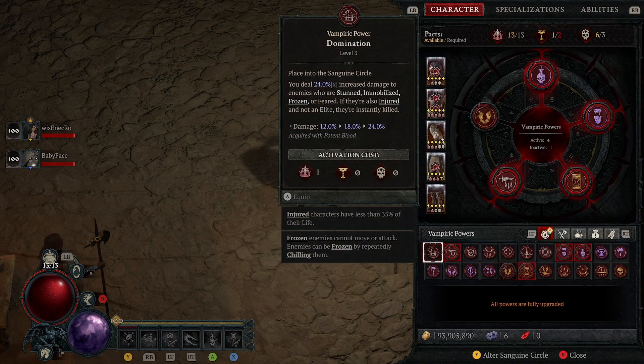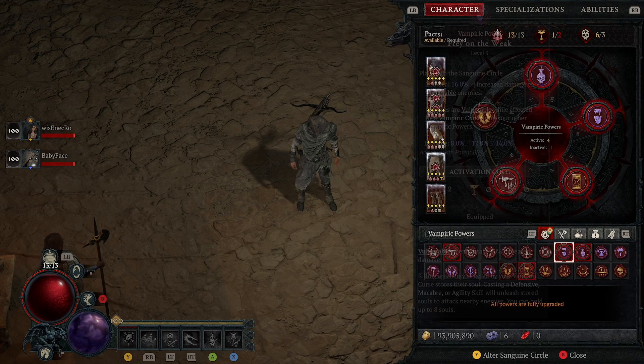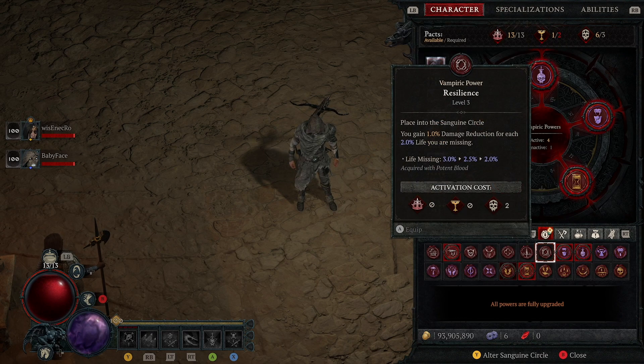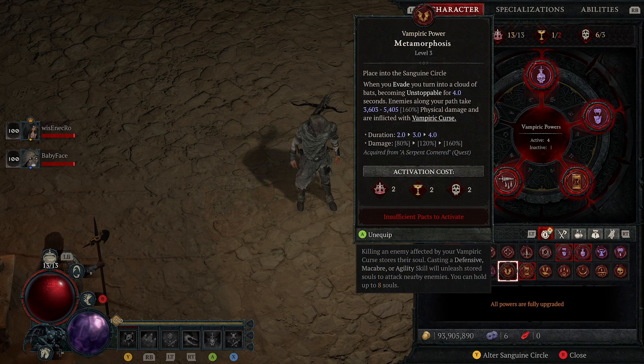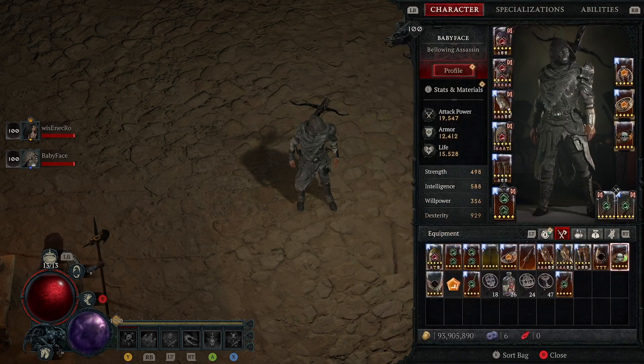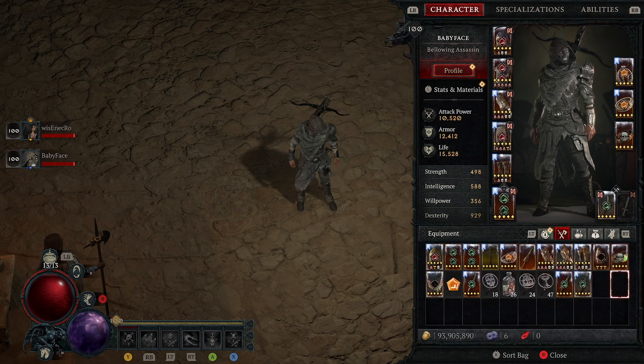Boots have damage reduction and fire resistance — with better rolls I would basically cap fire resistance as well. For vampiric powers, I am using Moon Race. I changed my vampiric powers quite a bit — I have Moon Race and all vampiric powers that increase attack speed. Metamorphosis procs unstoppable, but we can also proc unstoppable with Shadow Step. I replaced the concealment skill with Poison Trap. Poison Trap knocks down and slows enemies, giving me an extra defensive layer.